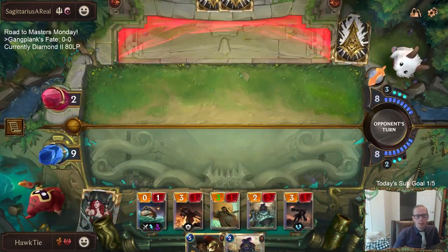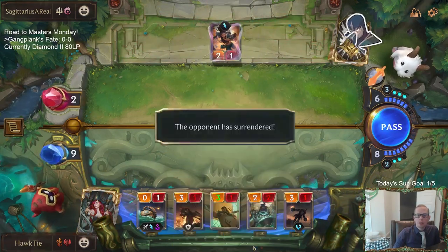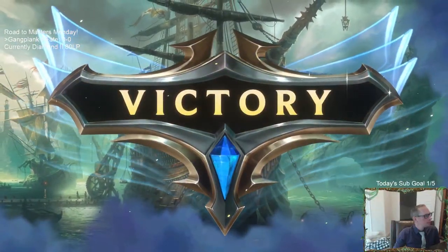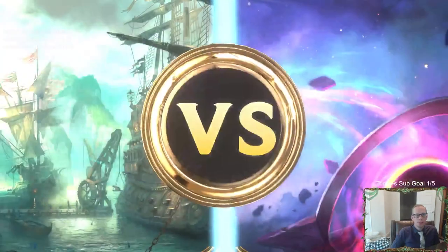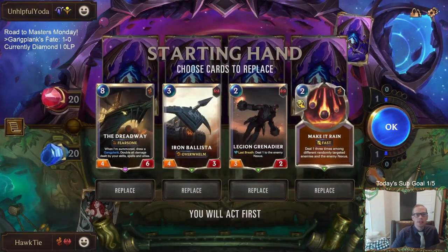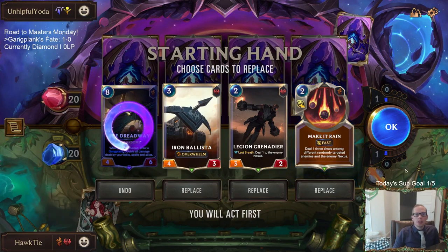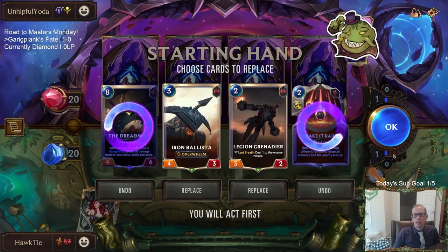I wanted to have Parlay to the face. I was going to do damage to the Grenadier and draw a card. The big thing was Brave and Make It Rain - that was huge. Unhelpful Yoda is always here in chat - hello Unhelpful Yoda!